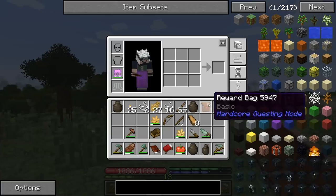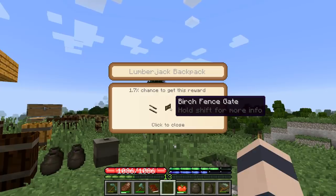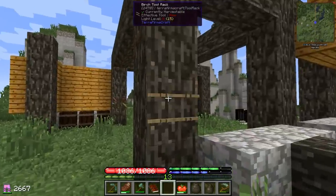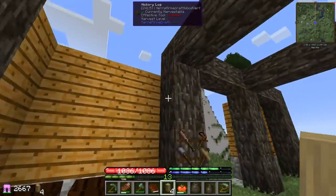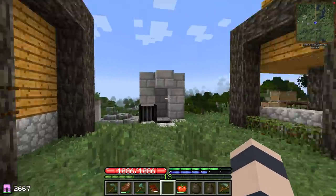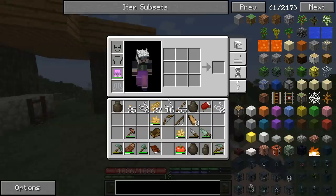We got a reward bag to check out. Look at this — birch support beam, a fence gate, and a tool rack. That's a really weird assortment of things, but we're gonna use all of them. This definitely goes somewhere — look at that, perfect. I just want it out of my inventory.